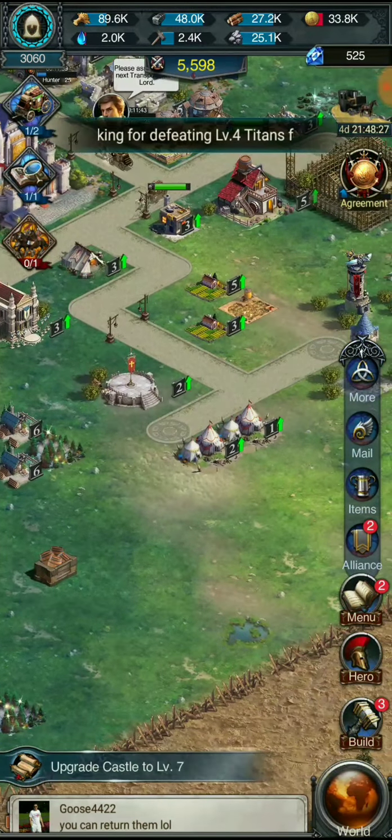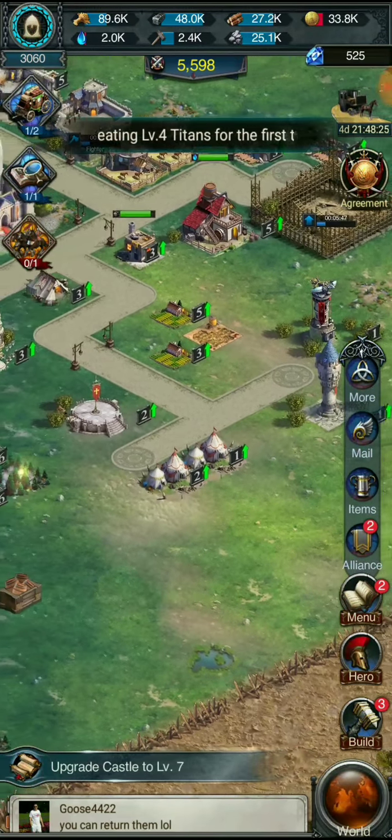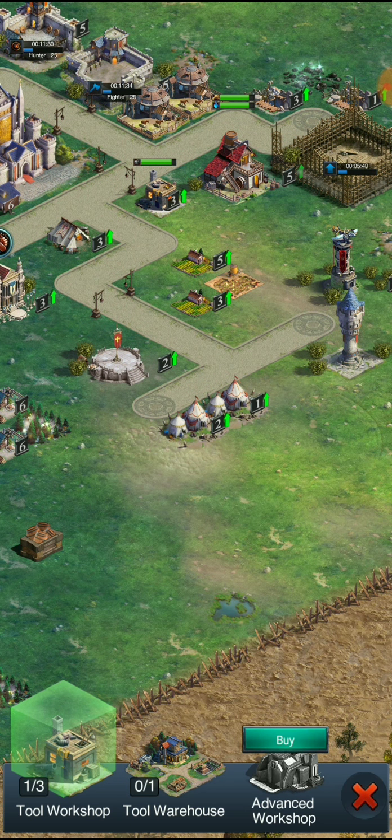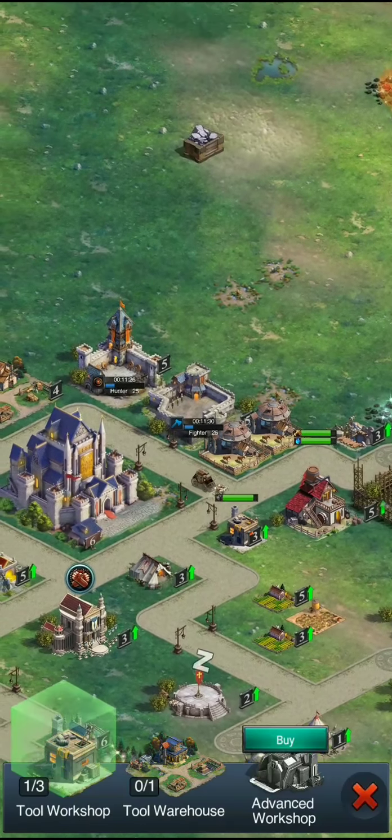Getting some more power now — we're growing. We got our tools sorted out: tool workshop, advanced workshop, tool warehouse. I don't think I really need the warehouse right now.